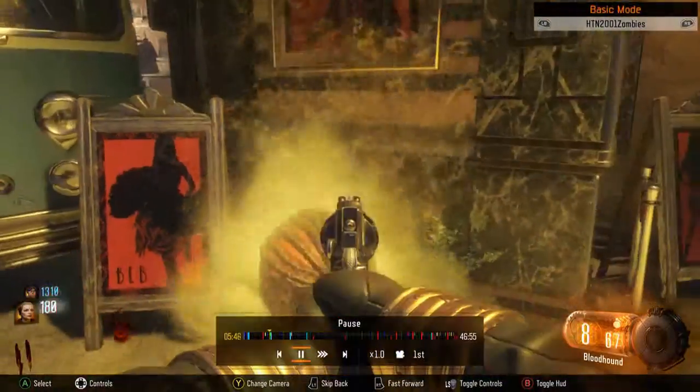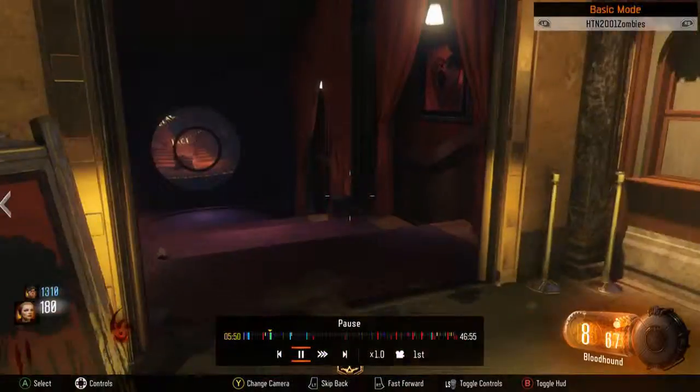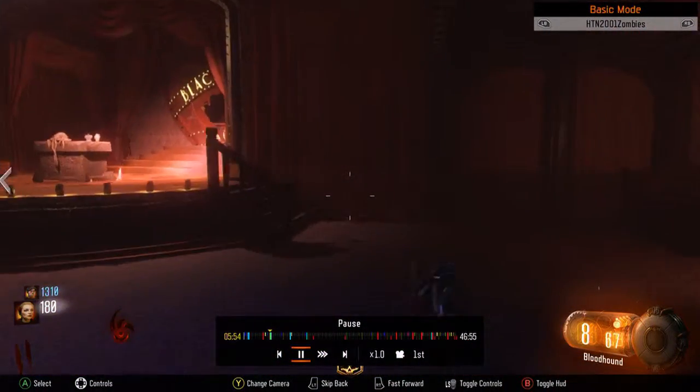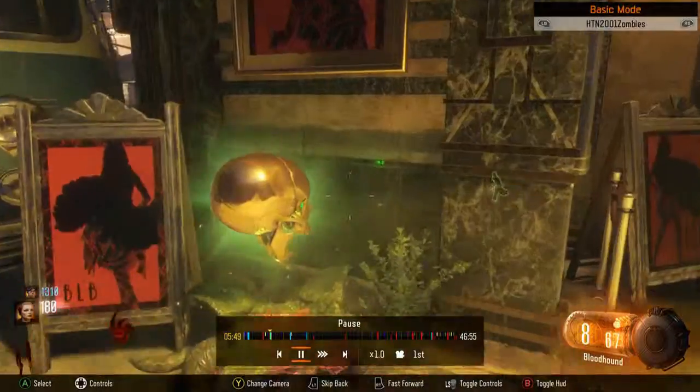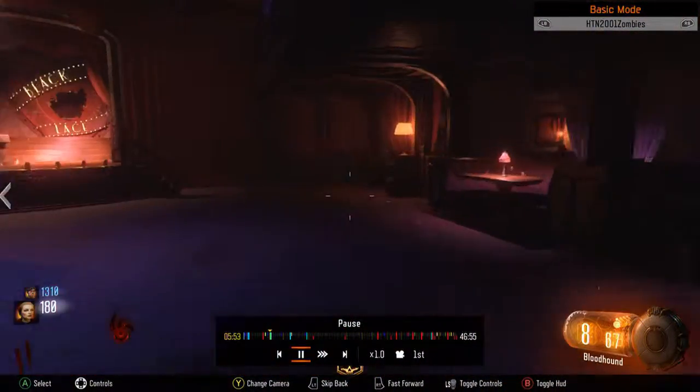Repeat the process — no matter which order you go in. If you do the second ritual, you get Margwas and enemies sliding on you, and you have to kill them.